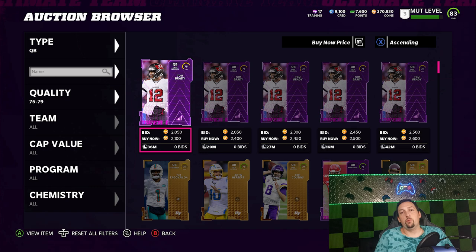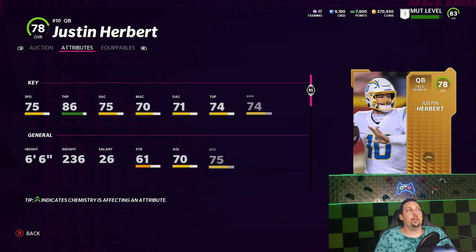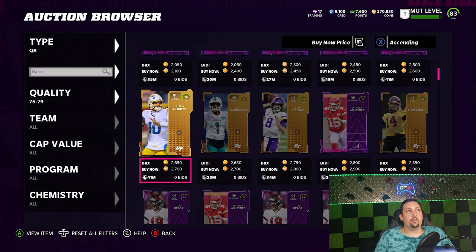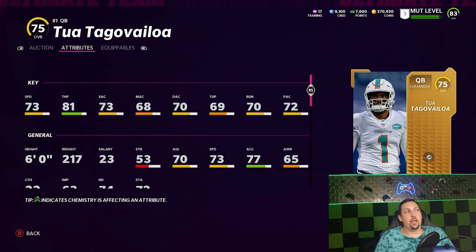It's one of the more important things. Some of these young gold players can really fit the bill, especially if you're just trying to compete online. Speed and throw power is all you need. One of the better combinations for that is Justin Herbert — 86 throw power, 75 speed. He's under 3k, so you can save up for him pretty quickly. Also Tua Tagovailoa, quarterback from Hawaii — his throw power is 81, speed is 73.